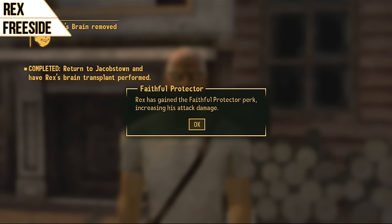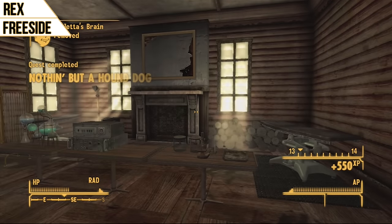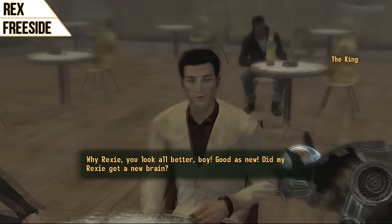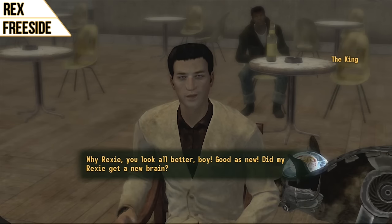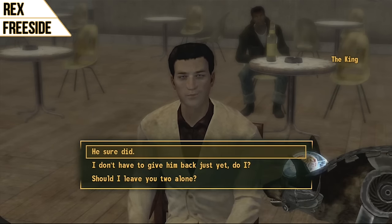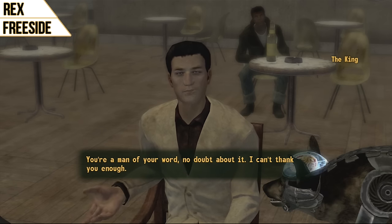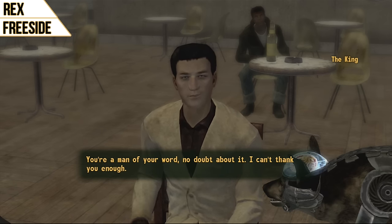That concludes this companion guide. Keep in mind that some companions won't travel together — if you put Lupa's brain into Rex, for example, Rex and Boone will not travel together. You can only have two companions with you at a time: one human and one non-human. Thanks so much for watching — we'll see you next time. Make sure to leave a comment and let us know who your favorite companion is.